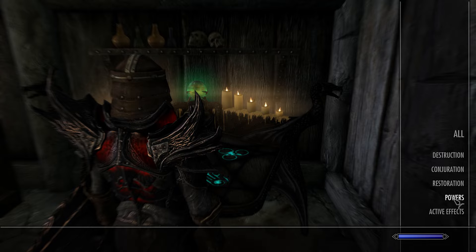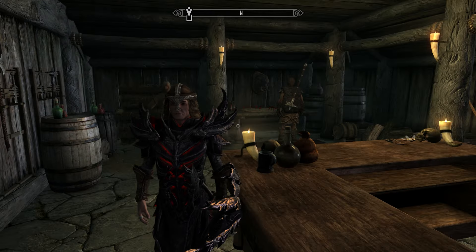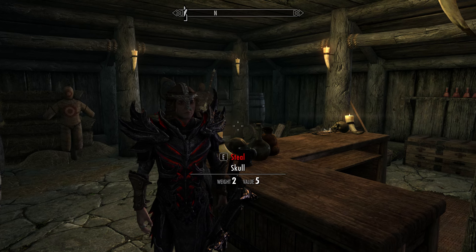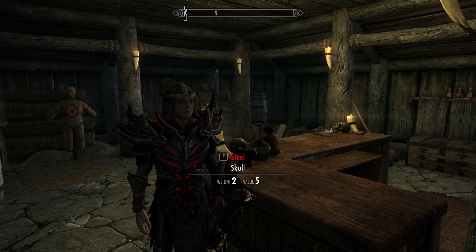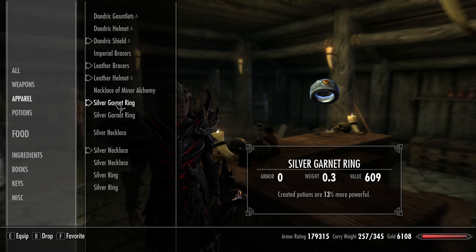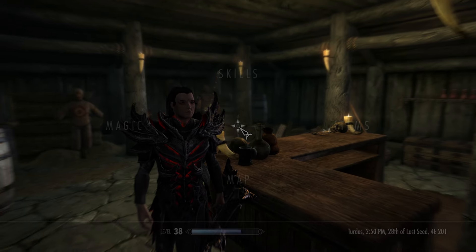Okay so active effects — we currently have pretty good alchemy and all that. Let's let that fall off for a moment. Normally these active effect things will kind of interact with one another. Magic active effects at zero percent, it's gonna fall off. Let's take off the items — hopefully that does the trick. Okay, good, that resets everything.